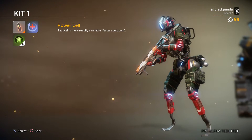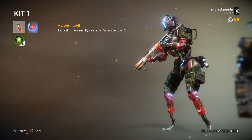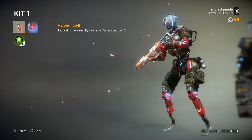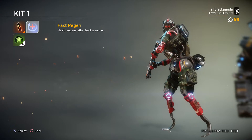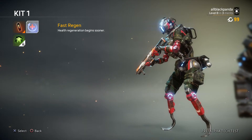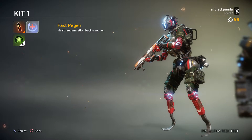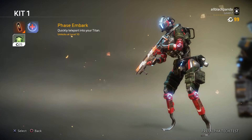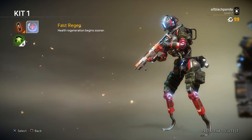There are also weapon kit perks: Power Cell makes your tactical more readily available with a faster cooldown, Fast Regen means health regeneration begins sooner, and Phase Embark lets you quickly teleport into your titan. I haven't even used a titan yet so far.